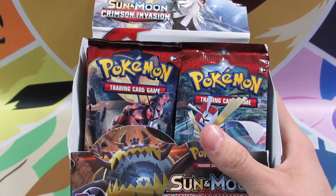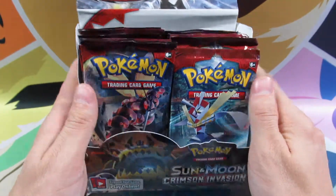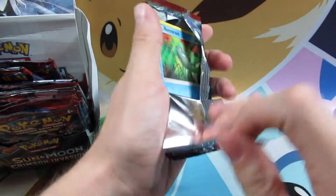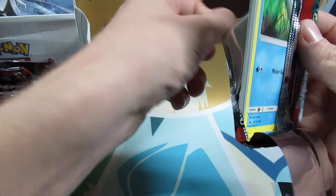Welcome back everyone to Sean's Pokemon. Today we're going to continue with the Sun and Moon Crimson Invasion Pack-A-Day series. Let's grab this pack right here and crack it open. Oh, we got a Remoraid. Maybe we'll get lucky — who knows?